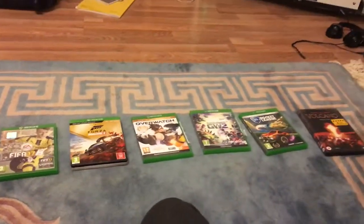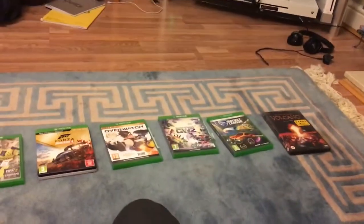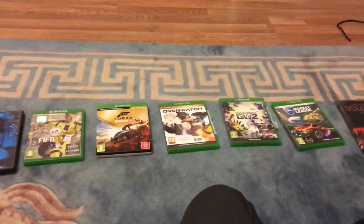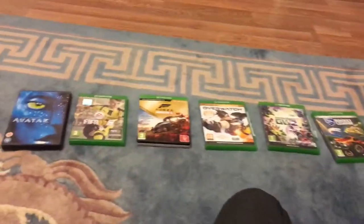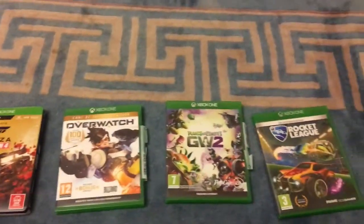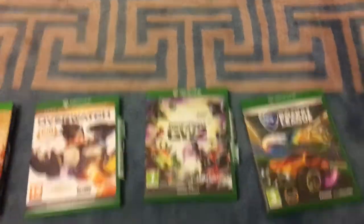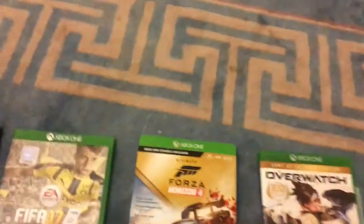This is an ICT bubble sorting homework, take two, because I forgot that Plants vs Zombies Garden Warfare 2 does not begin with a G. So we're going to be sorting games and DVDs in alphabetical order. The order they should be in is: Avatar, FIFA, Forza, Overwatch, Plants vs Zombies Garden Warfare 2 - sorted by 'Plants' - then Rocket League and Volcano. We're going to muddle them up first.